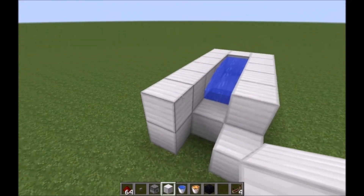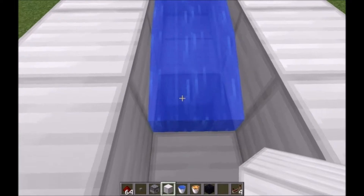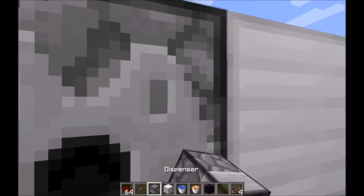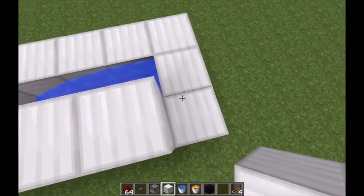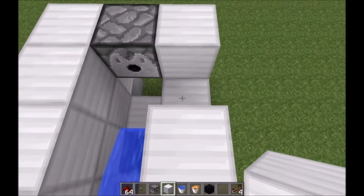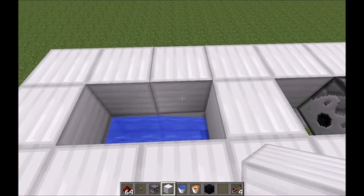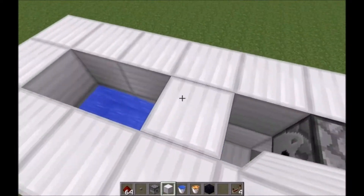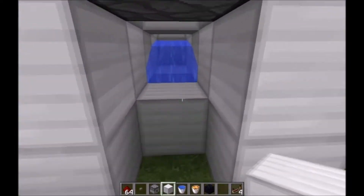Build these up on the end here — up one, two, three. Come over here, stand right on this block, and put your dispenser right between the two blocks. An important thing: you're going to want to put a block at least right here so that the lava, if it gets out of hand, doesn't flow into your water and mess things up.